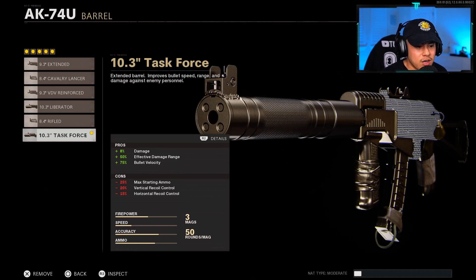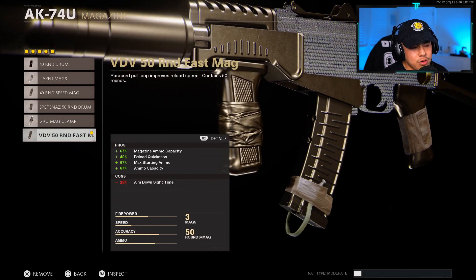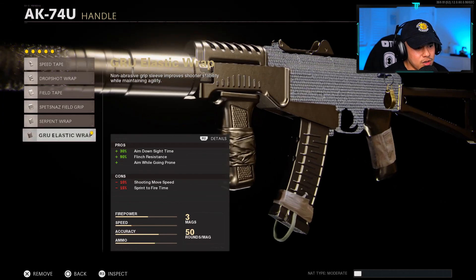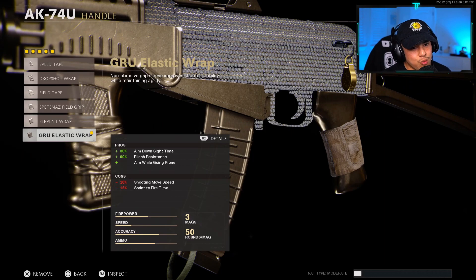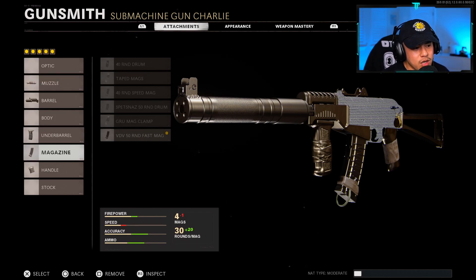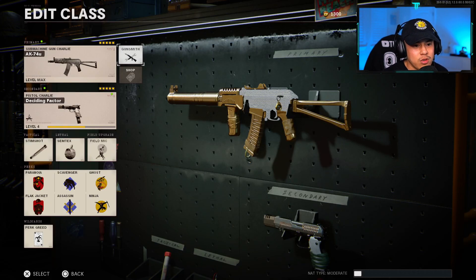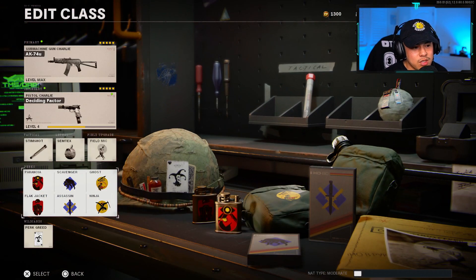I know all those cons are tough — that's why you have to add in the underbarrel, which is gonna counteract that with the Dispense Nose Grip, helping you control recoil even more. For the magazine, we're using the 50 Round Fast Mag. For the handle, we are using the Groove Elastic Wrap. If you want an 8-attachment setup, you can use whatever optic you want — Tiger Team Spotlight is what I recommend. For the stock, 100% use the KGB Skeletal Stock. The 74U is one of those weapons that's great with only five attachments on it, so maximize everything using all six perks.